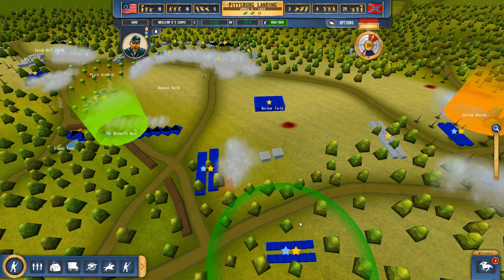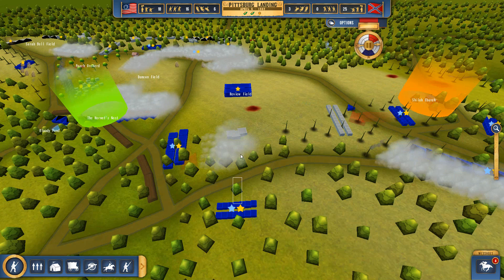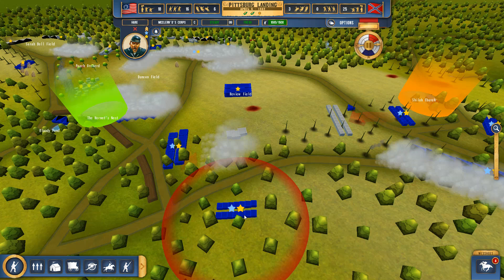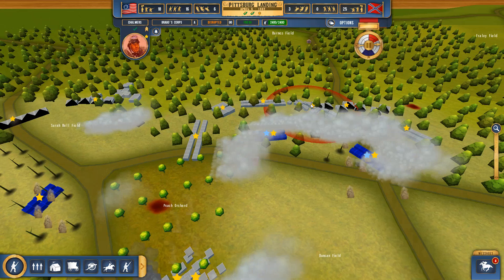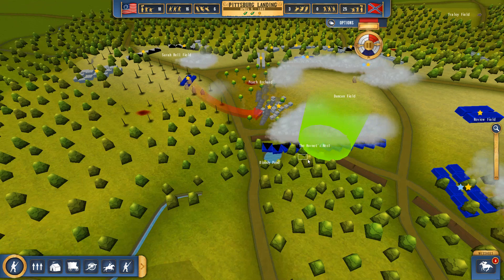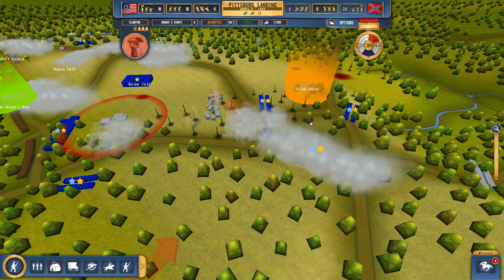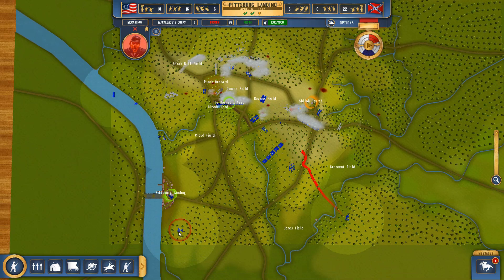The gun batteries over there are already committed. The area around Review Field is just a mosh pit of death right now. Let's pause the game — it looks like Hare McLaren's troops are marching against Clanton Bragg's Corps, a three-chevron unit that seems to be the only one of that quality around, apart from their artillery units in the back. This unit is isolated, so if we kill it off that should ease the pressure on our lines. We'll also gather up the routed troops and send them back into the fray.